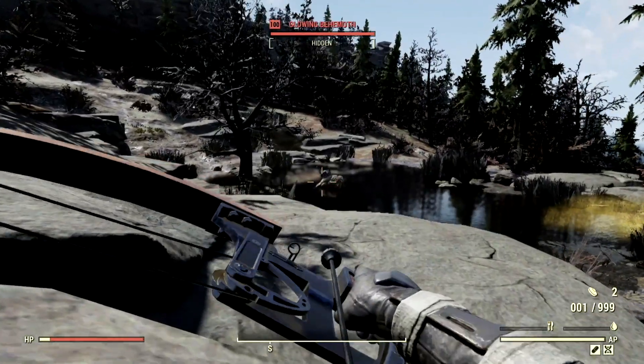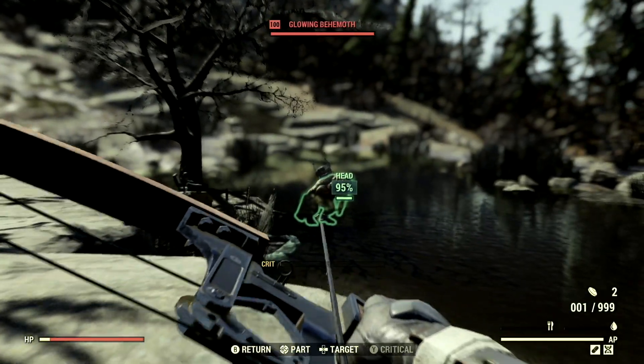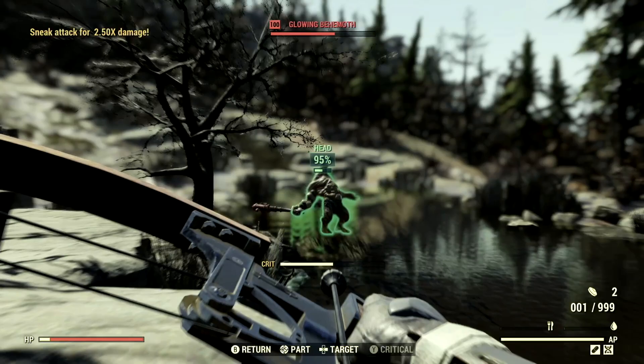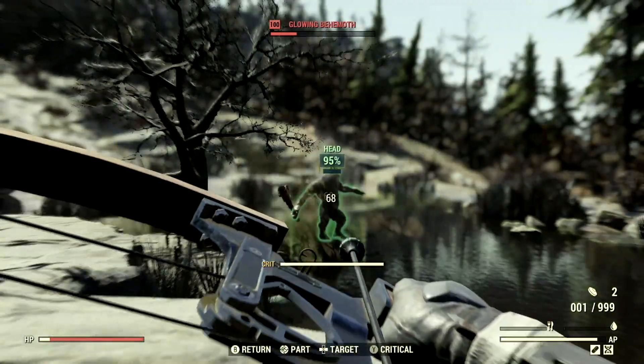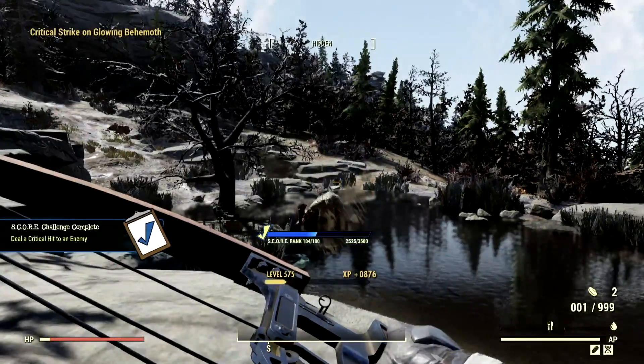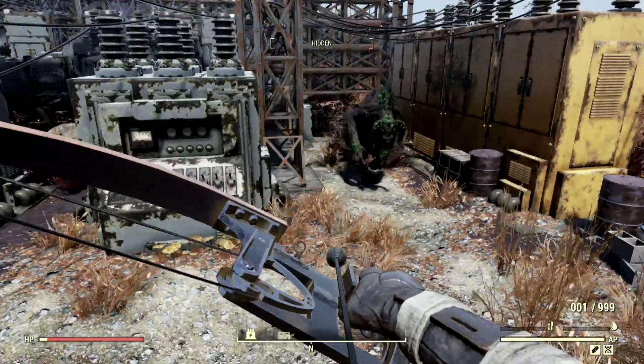The next wasteland monstrosity on our list is the level 100 glowing behemoth that goes by the name Billy Bob. We're just going to start by blasting him in the face - 1,300 straight to the face, 1,800 straight to the face. And just like that, Billy Bob is no more.